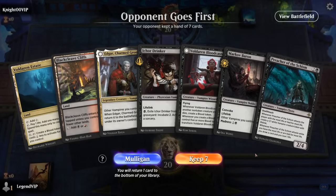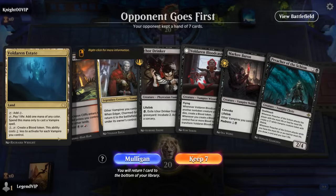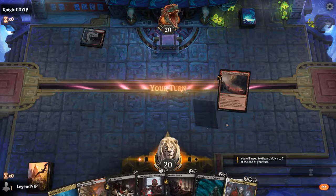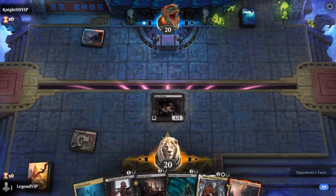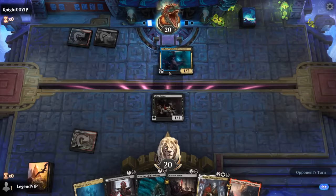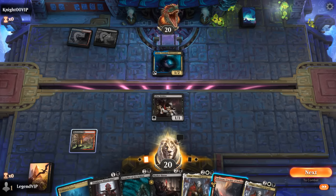We're on the draw and could use an extra land or two — a blood token for Baron would be nice, and we can maybe eventually make one with the Estate. There's one land on turn one. Turn two Bloodcaster, turn three maybe Preacher first. Opponent is on Grixis colors — Desecrator can enable some discard synergies.